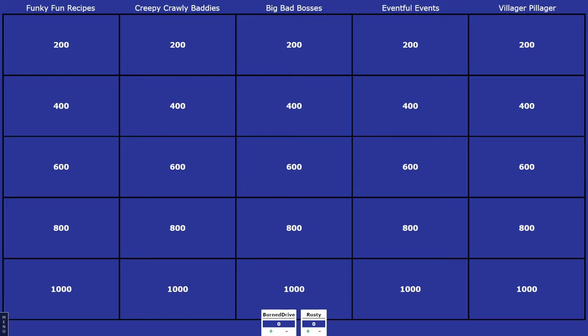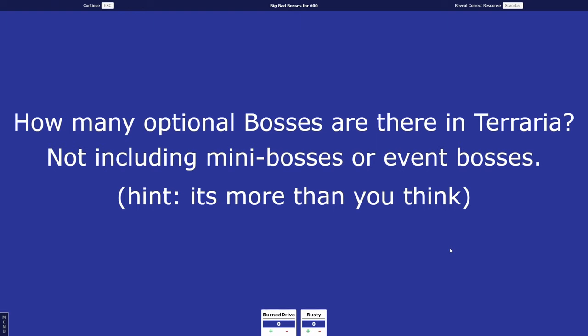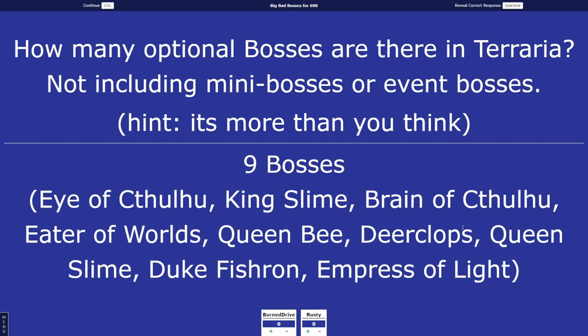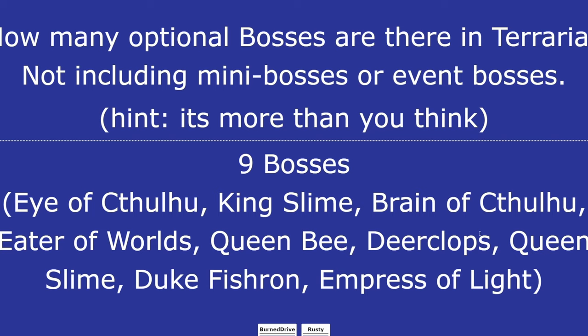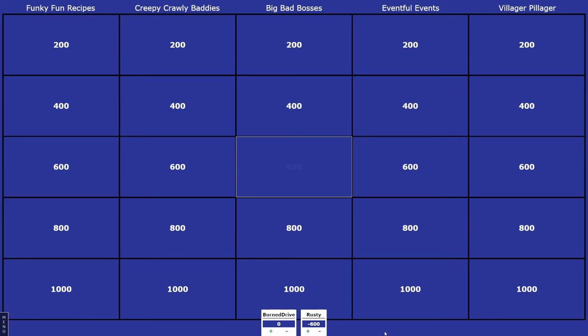Big Bad Bosses for 600. How many optional bosses are there in Terraria, not including mini-bosses or event bosses? Hint: it's more than you think. I wanna say six. There are nine optional bosses — the Eye of Cthulhu, King Slime, Brain of Cthulhu, Eater of Worlds, Queen Bee, Deerclops, Queen Slime, Duke Fishron, and Empress of Light. That one is off the table. You are now minus 600.